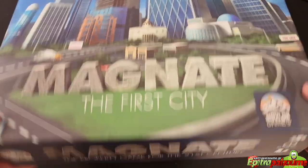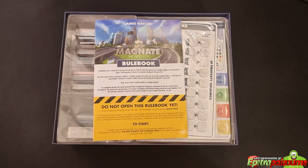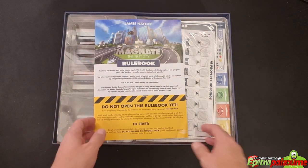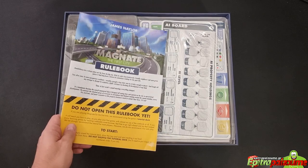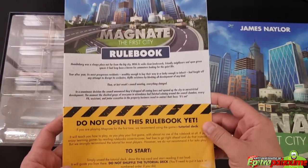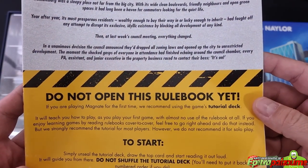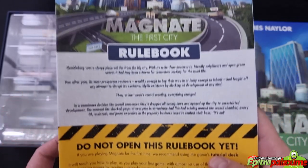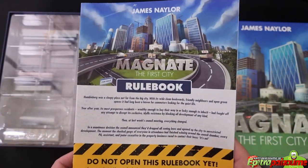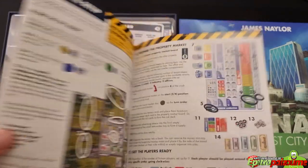It's a big box with a hard cardboard box, and let's see what we find inside. First of all, I should mention that we have the rulebook. The rulebook indicates that you should not open it yet — it redirects players to start using the tutorial deck, so they can get a good understanding of the basics of the game. But for unboxing purposes, I'm just going to show you the components of the rulebook.